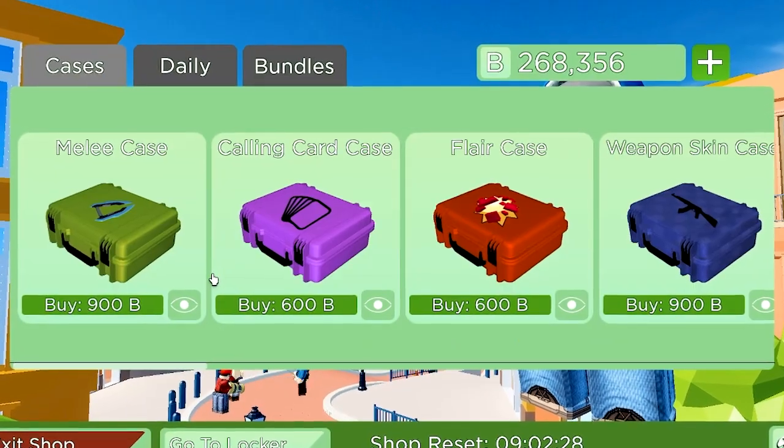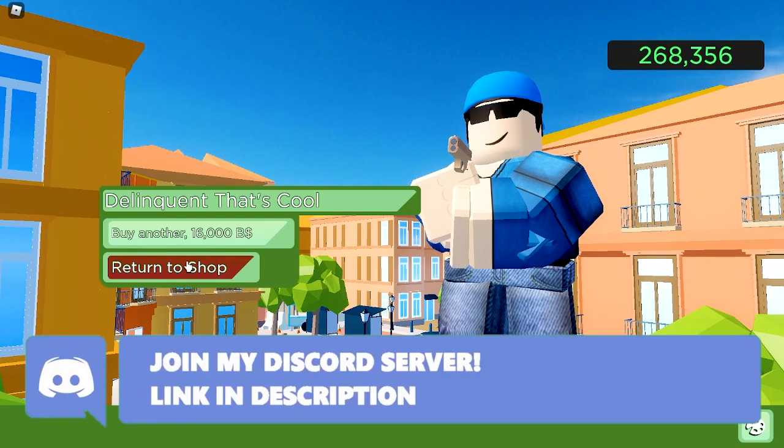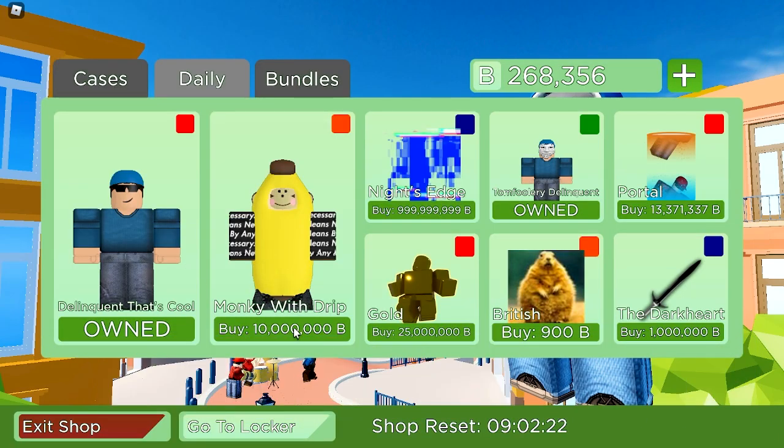How to get the Delinquent That's Cool, the Monkey skin, and other very limited items in Roblox Arsenal. These are only available for a very limited time — today, the 20th of April, the day of the troll items.